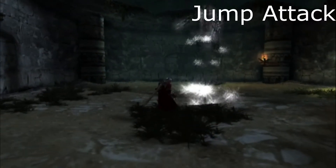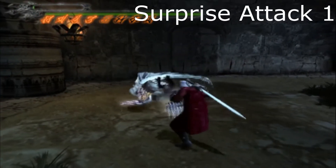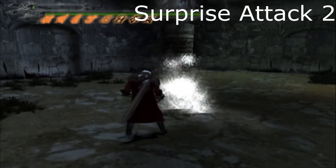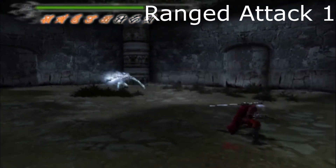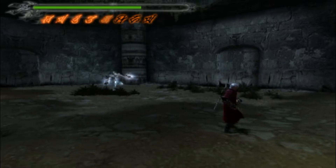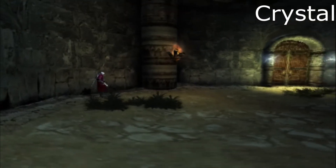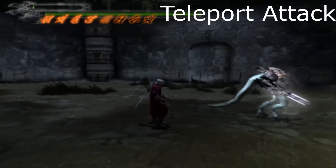Let's call this one the Jump Attack. This one Surprise Attack 1. This one Surprise Attack 2. This one will be Ranged Attack 1. And then this one will be Ranged Attack 2. Let's call this one Crystal, since it's kind of reminiscent of Crystal with Severus. This one Teleport Attack. And finally, we have this Finisher Attack.